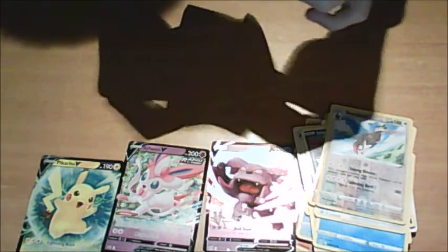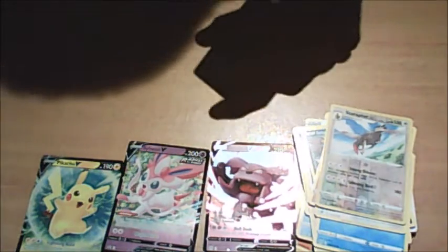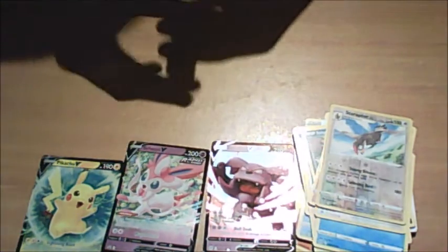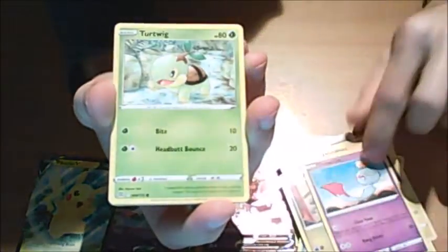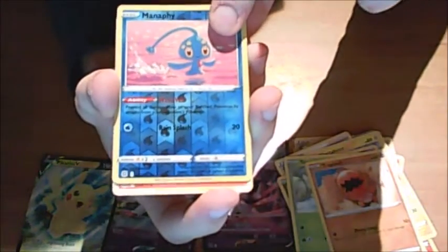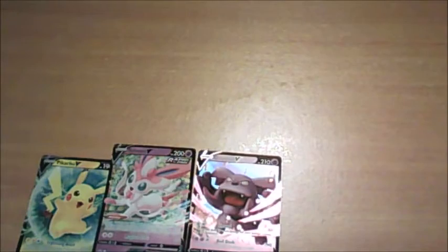Doubling up on Vs or full arts is just annoying because there are so many other full arts you can get and you just get the same one. So we got Lightning Energy, Clangorous Soulblaze, Ambipom, Torchic, Electabuzz, Gible, Manaphy reverse, and Magmortar non-holo — non-holos galore still.